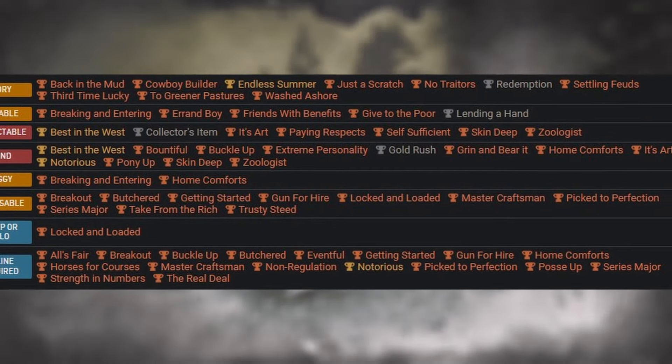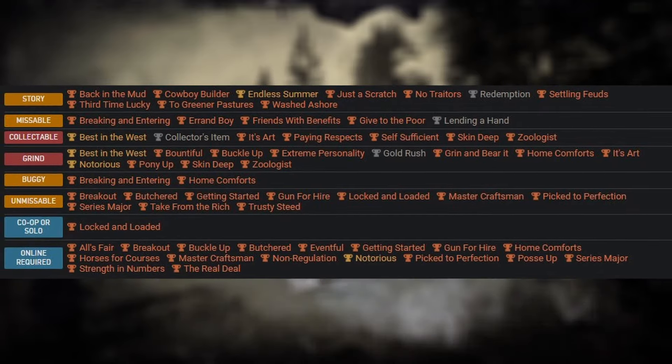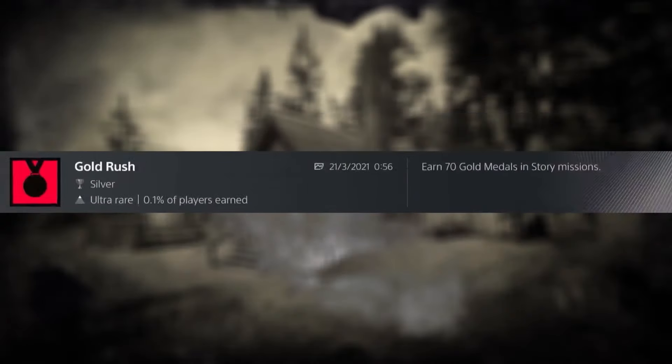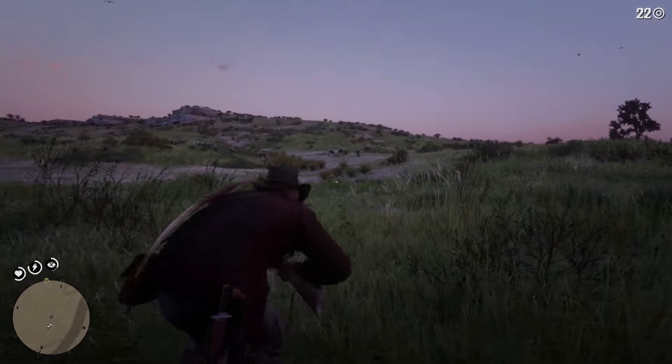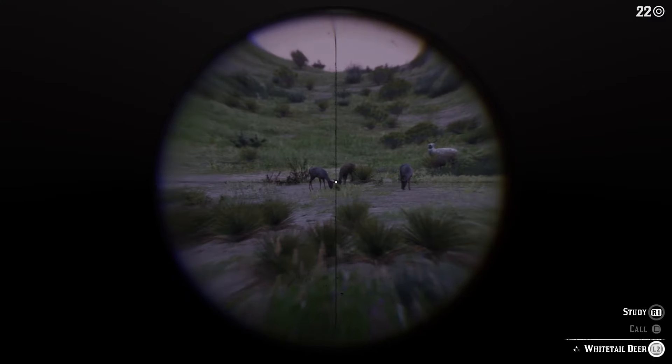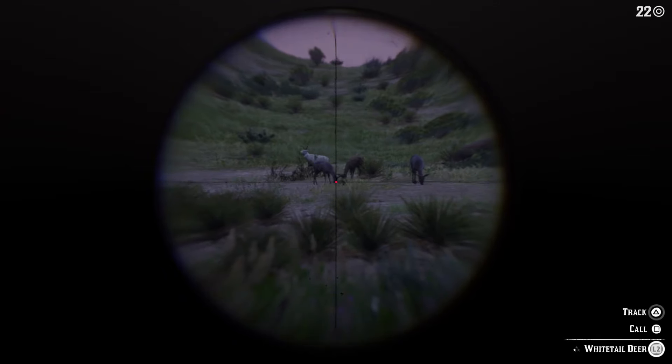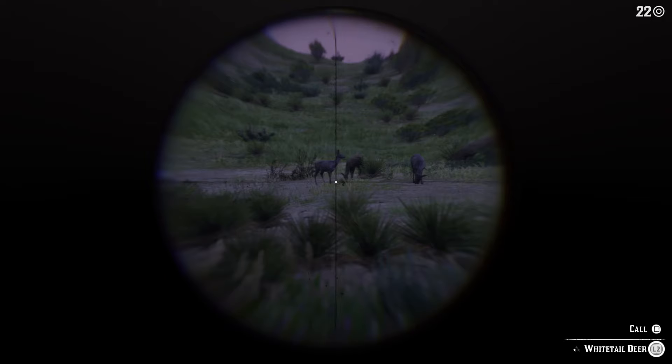Let's get into some of the trophies that put most people off of platinuming the game — studying and skinning every animal, and getting the 70 gold medals. Studying and skinning every animal is going to take a while, there's no way around it. But if you start doing this at the very beginning in chapter 2, it should save you hours of looking for rare animals to spawn.